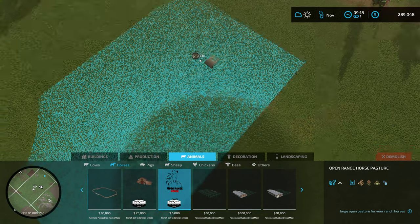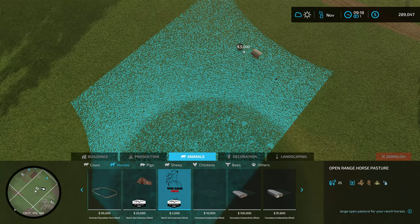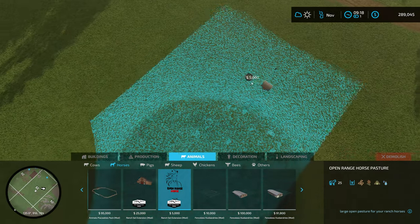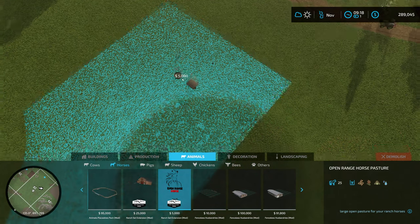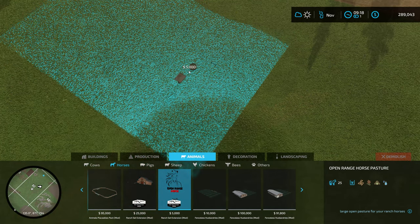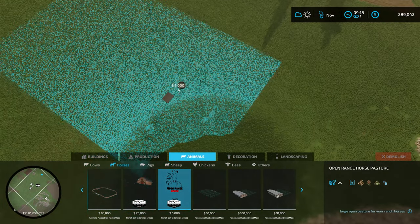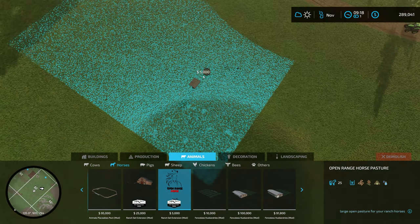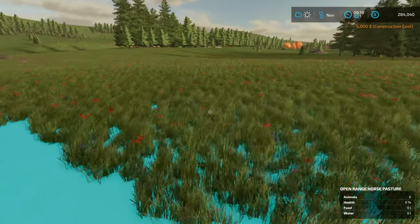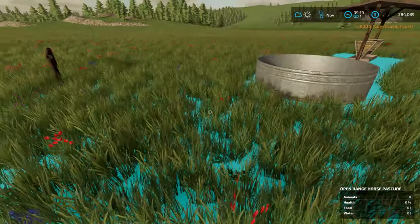I saw they've got an open pasture but it's rather big for what I really want — it holds 25 horses. I don't think we want 25 horses, but we're going to go ahead and try to put this one down. It's only $5,000 so it's quite cheap. It takes up a lot of space and it's not too flat, but let's just go ahead and place it right there. I can't even hardly see it through all the foliage.